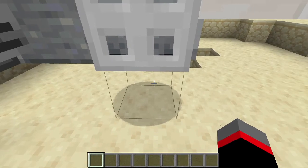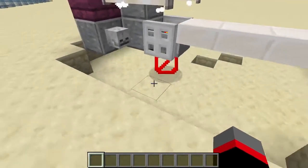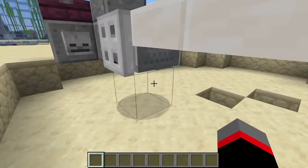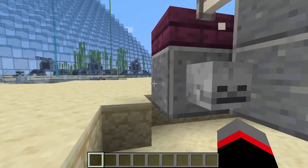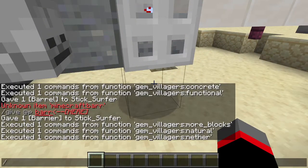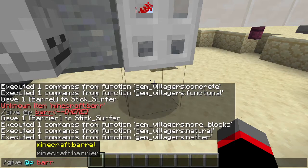This will get a bit complicated as I did use a barrier in the construction. Just to clarify, you don't have to have it floating midair — you could have it on the ground, which is what I'm going to be building with today. But if you do need a barrier, just type in this command: /give @p minecraft:barrier.